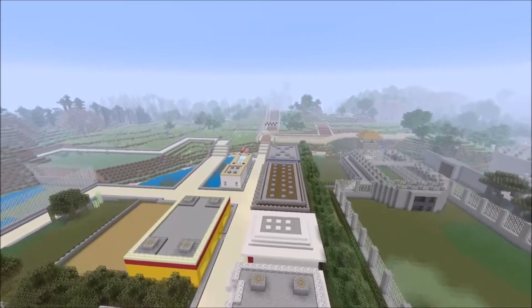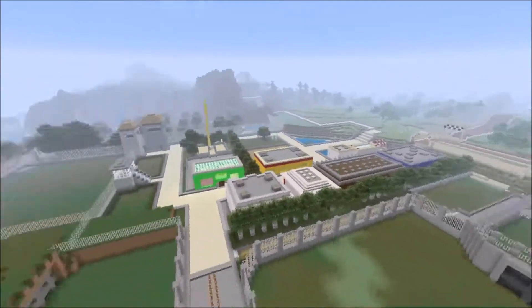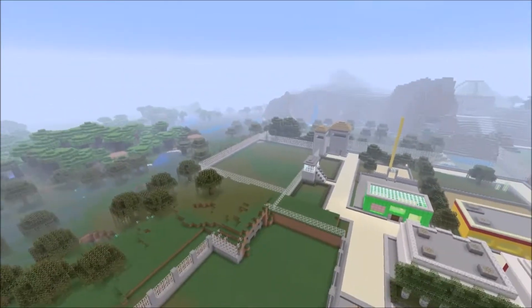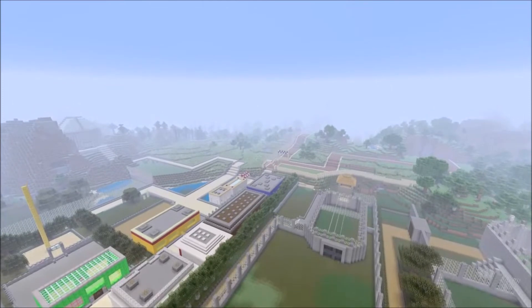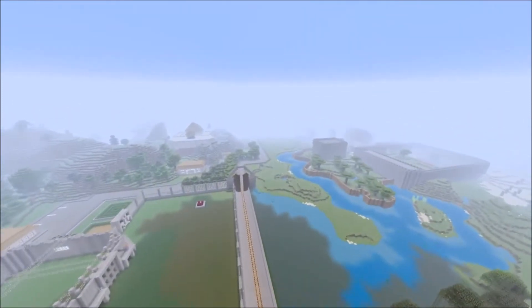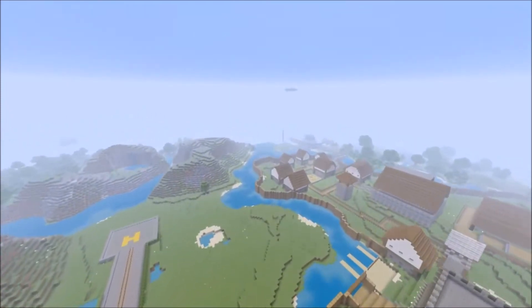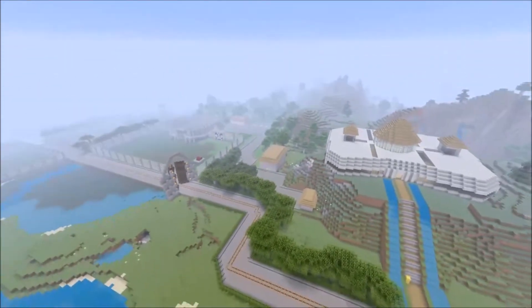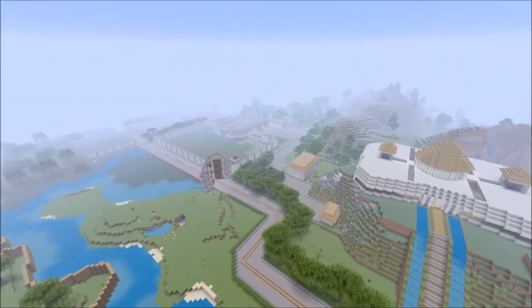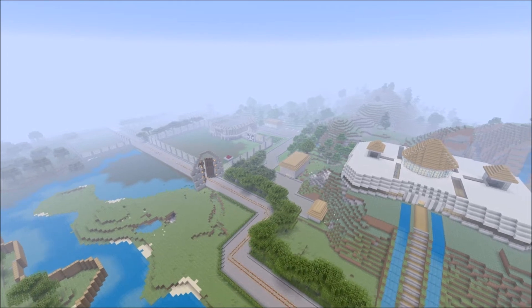We've got the safari, the Tyrannosaurus paddock, and velociraptors. I'm not sure what to put in that other enclosure yet, but we do need more attractions. What attraction would you like to see in a Jurassic Park? Let me know in the comments. I'm not a great builder but I'm giving it my best — this is my own vision of Jurassic Park. Thanks for watching, thumbs up the video and click that bell button to get notified of updates on this build. This is Matt — happy gaming, peace.